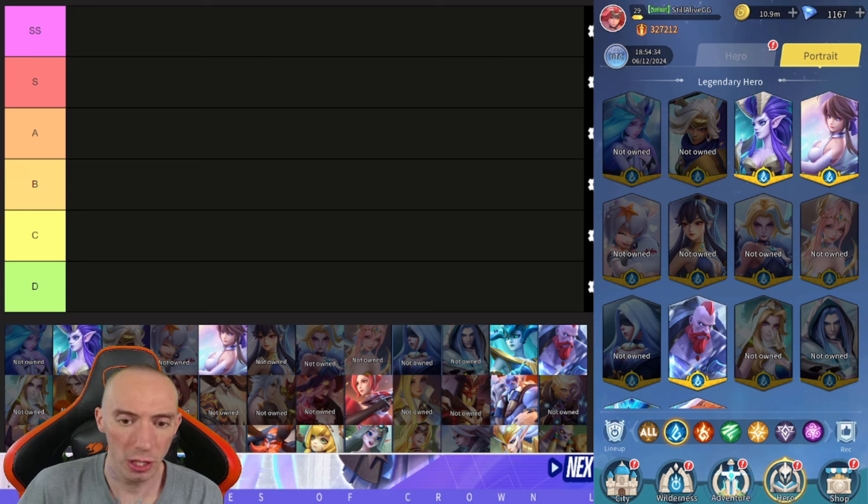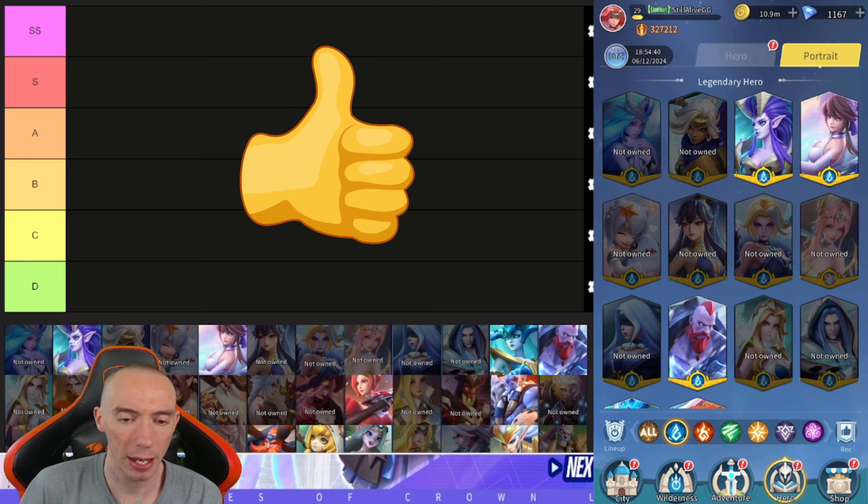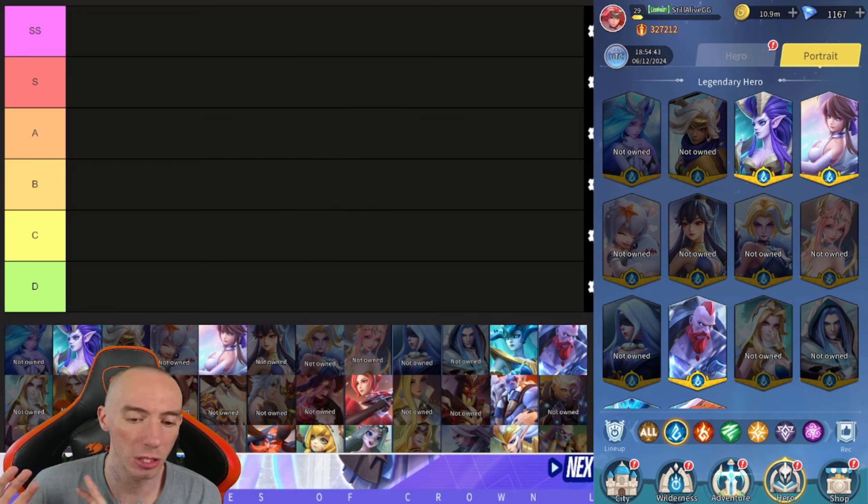For this tier list, we are only going to be ranking the blue, red, and green element characters — specifically the legendaries. We're not covering the lights or the darks because they're obviously stronger than the three main factions. We'll do a separate tier list just for lights and darks, since those are the characters you'll be chasing for mid to end game. Early game as a new player, it'll be tougher to get lights and darks, so you'll need to focus on these other characters first, then transition later.